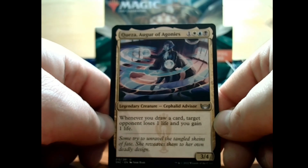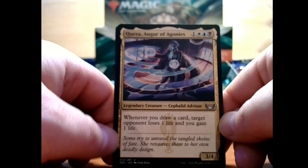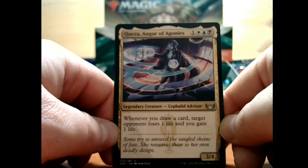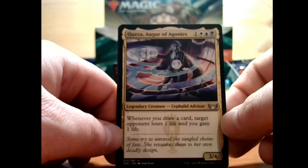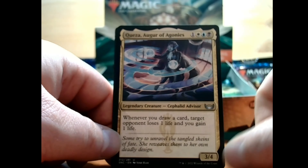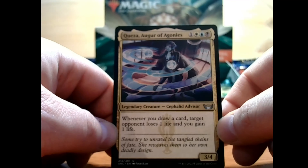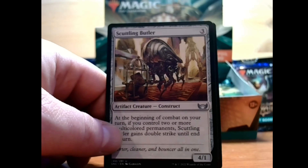We have Quasa, Augur of Agony — 1 white, blue, and black for a 3/4 uncommon legendary creature, Cephalid Advisor. Whenever you draw a card, target opponent loses 1 life and you gain 1 life. For the cost I'm not sure if that's worth it, but it could be — it costs 4, but you are getting a 3/4, and you basically get a net 2 life lead on your opponent whenever you draw a card. Okay, I can work with that.